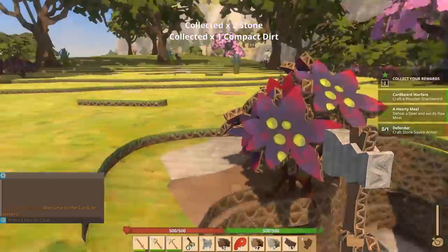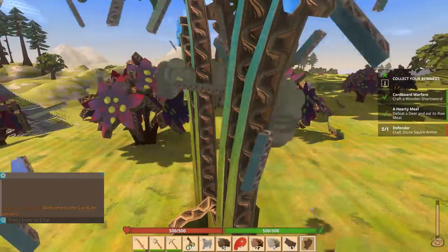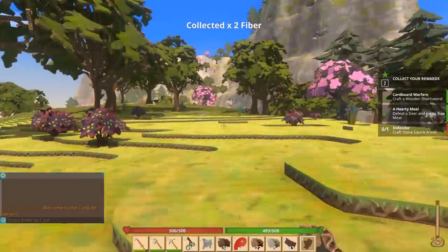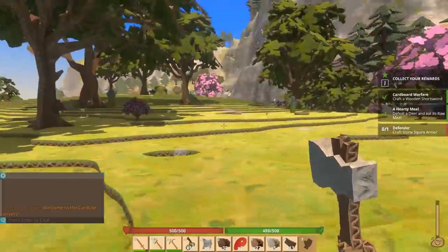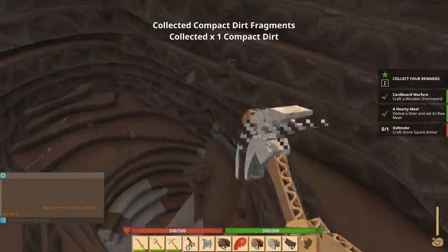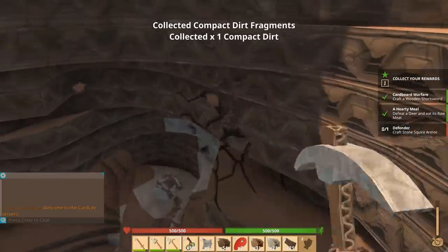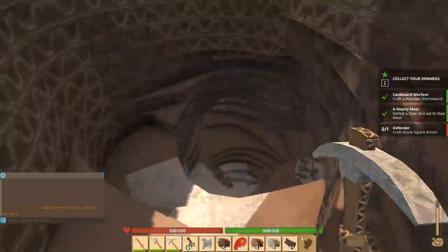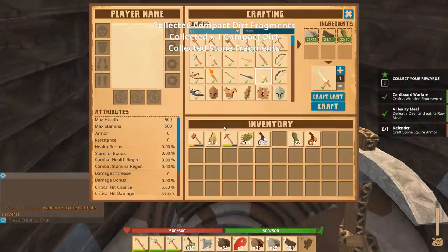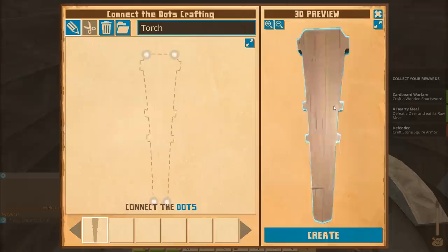That was absolutely worth the mining adventure. We need tons and tons of wood. Some warthogs are nearby — those sneaky devils are going to try to kill me. Oh — I think we hit a cave! The stone pick is way better, absolutely. Let's just make sure we can get up and out of here. Oh, there are torches! Oak wood and resin — let's craft one.